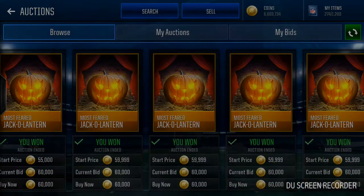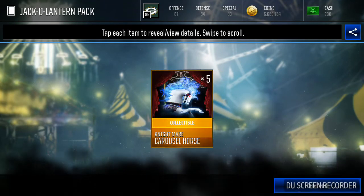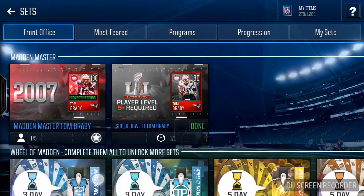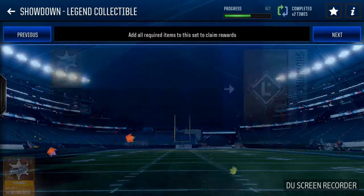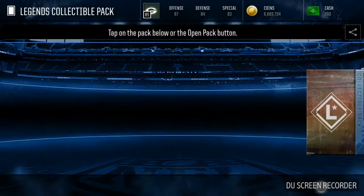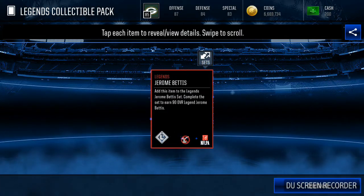One, two, three, four, five - and finished off with their mockers. So let's see what all we get: programs, showdown, two legend collectibles. We got enough for a legend collectible, so that's really good. All right, that's 96 - unactual of course. They always are - I mean like nothing... they're literally unactual.